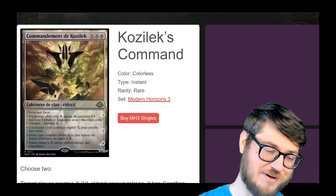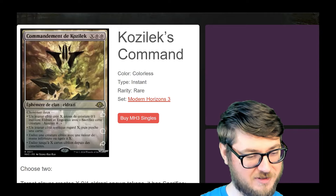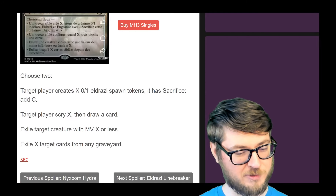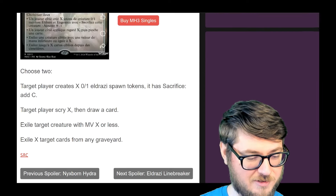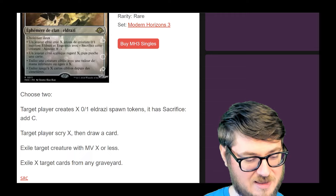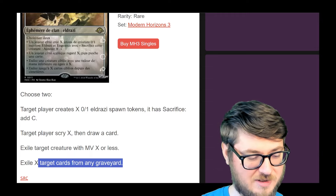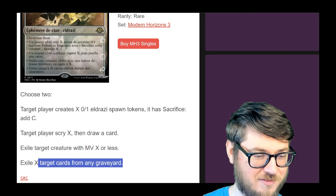Kozalisk Command — we get a command card that's colorless! We've never gotten one of these before, but it fits the cycle of commands nicely. Choose two: target player creates X Eldrazi tokens; target player scrys X and draws a card; exile target creature with mana value X or less; or exile X target cards from a graveyard. I think the best effects from this are probably the Eldrazi tokens and the removal piece. Sometimes you'll use the graveyard exile, but the scry and draw seems kind of lame.